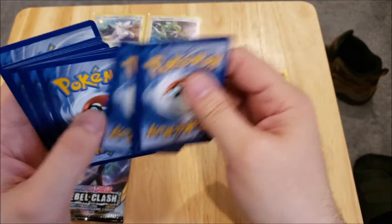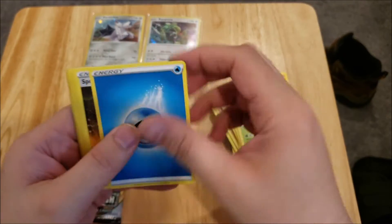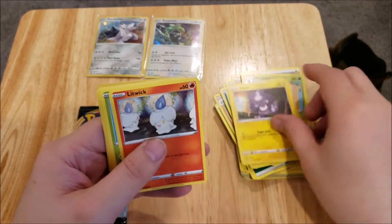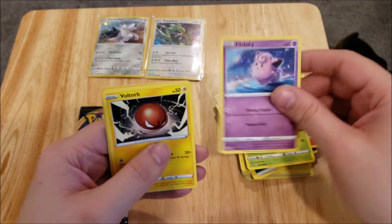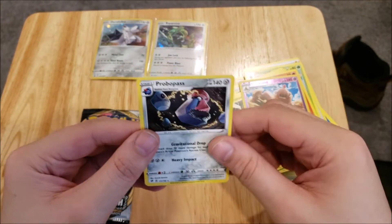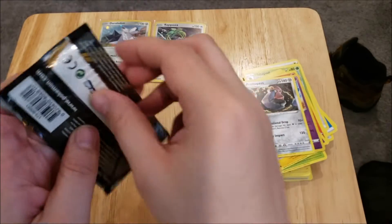Pack five: we've got a Water Energy, a Speed Energy, Metapod, Helioditlisk, Toxyl, Litwick, Lotad, Clefairy, Voltorb, Reverse Foil Pallaswine, and a Probopass Rare Non-Holo.